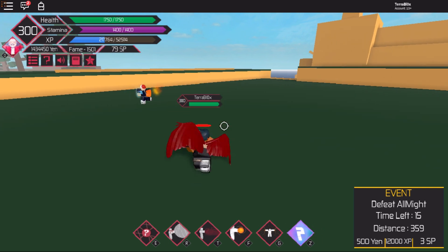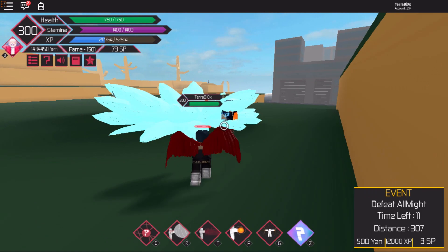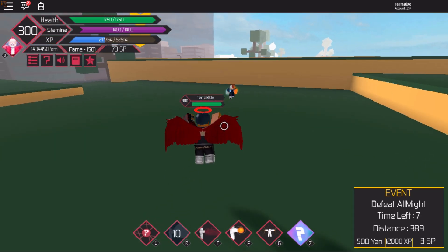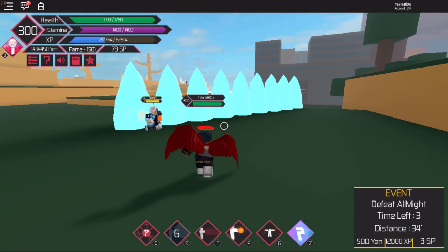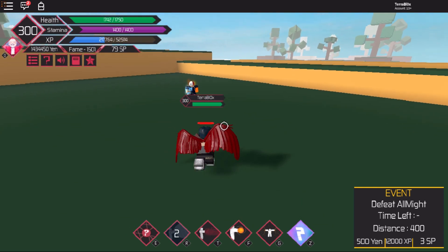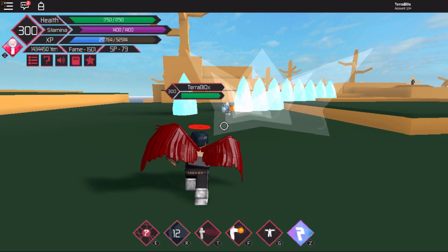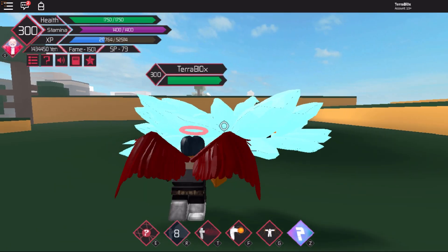We're gonna try it on this Todoroki NPC, which I did not know was here. So we got the first move — the Air Propulsion — let's click it. It does a little air blast, almost 200 damage, like 183. Let me wait for the cooldown and pop it again — 182. So that's the Air Propulsion.